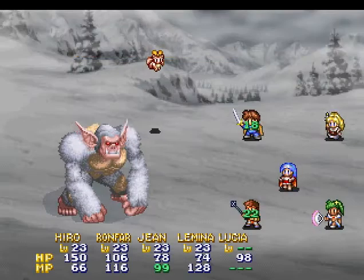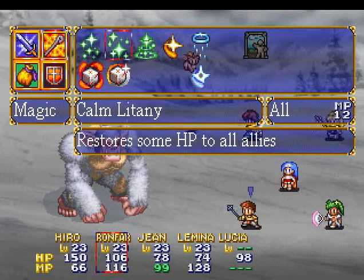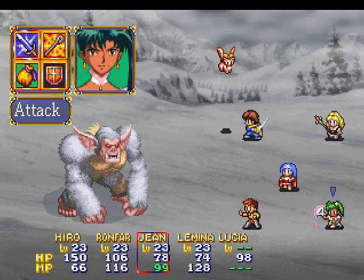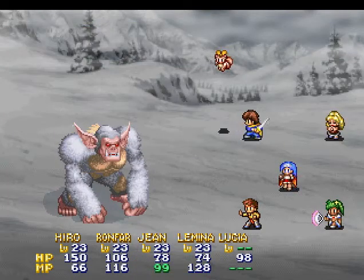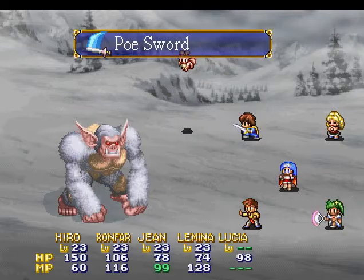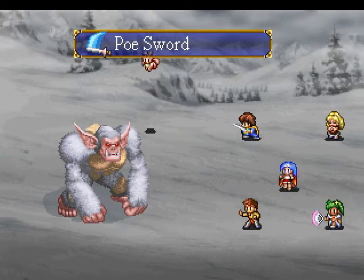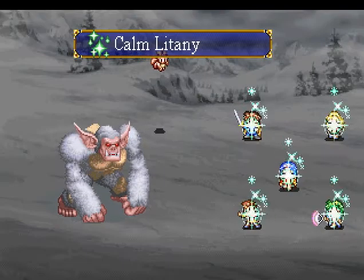Okay, really, this boss fight is a welcome one compared to the last one. Let's go Poe Sword. Ronfar, go for Calm Litany since he's going to use the avalanche again. Jean, you just attack, and Lemina, you go for Flameshot. He really only has the avalanche and the fist smash — and then he has one more attack which isn't really an attack, it's a defensive maneuver. He hasn't used it yet, but he'll show it off sooner or later.